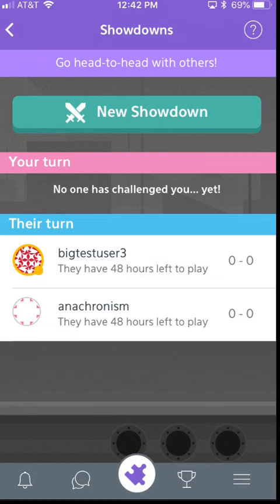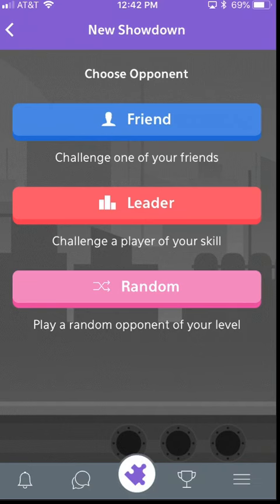We're going to go ahead and start a new showdown. You'll have three options of how to initiate that showdown. One is to play against a friend. Another is to play against a leader who has a similar win rate as you. And the other option is to just play a random player that is of similar level.